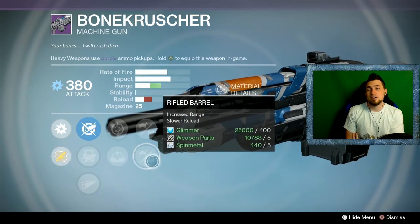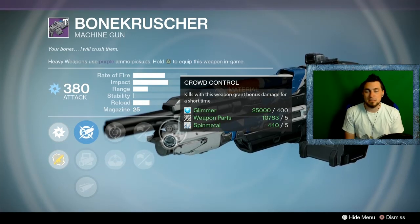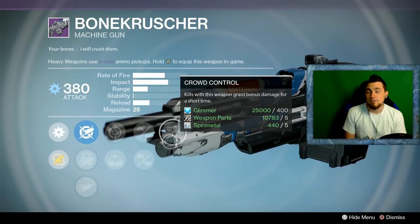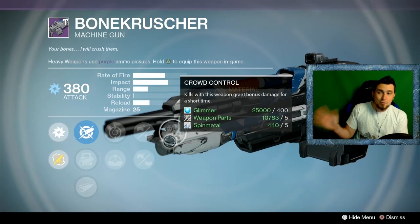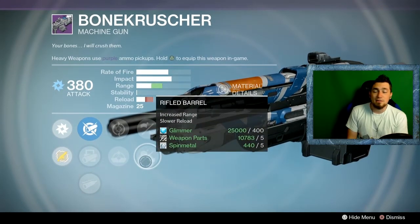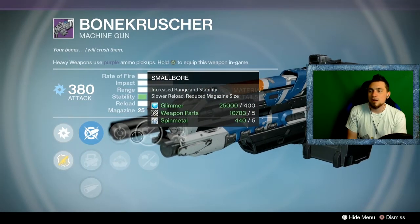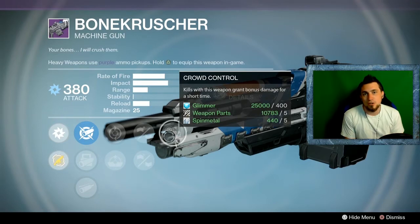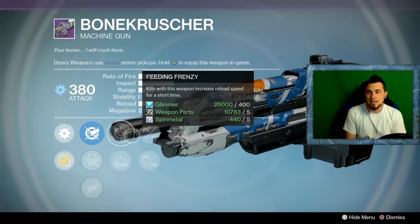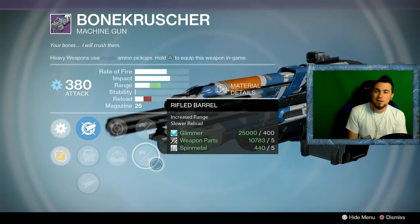The Bone Crusher is a pretty solid LMG this week. Crowd Control means after the first kill you keep doing more damage for further kills — for an LMG mowing down waves of enemies, this is great since it kills small things like goblins, dregs, and thrall very fast. Rifle Barrel adds better damage at range. Don't worry about the reload speed penalty because Feeding Frenzy boosts reload speed on kill. You can also go with Small Bore for even more reload speed at the cost of a smaller mag. If you want a wave-clearing LMG, this is a good one this week.